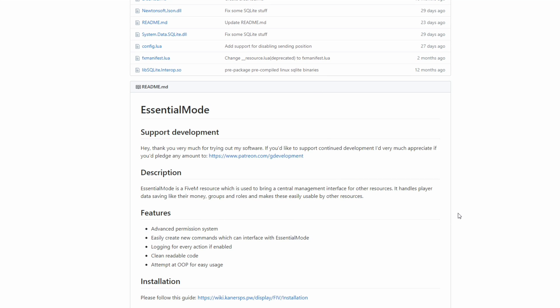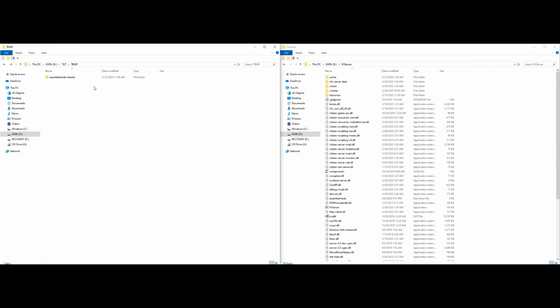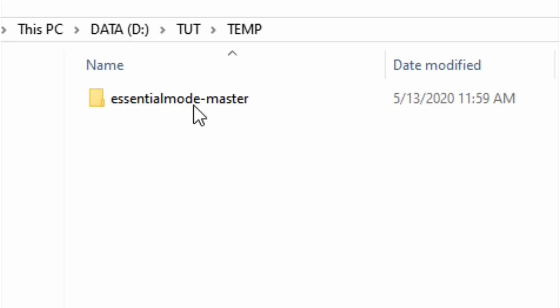After you're done reading all that important information, come to where it says 'Clone or Download' and select 'Download ZIP'. Go ahead and download the zip. Once you have that downloaded, on my left-hand side I have the download, which is essential-mode-master.